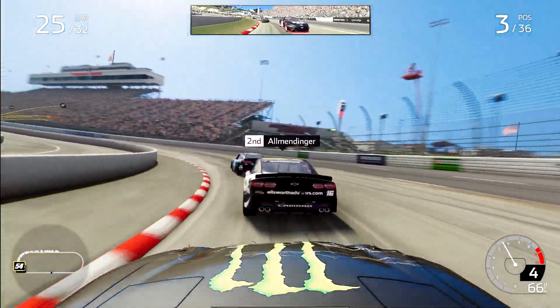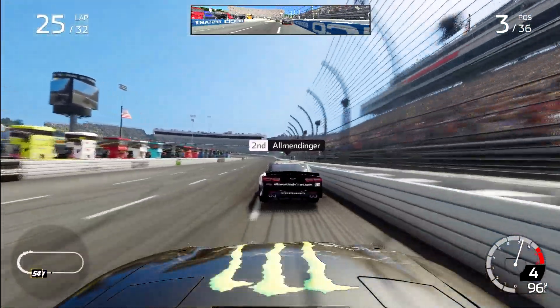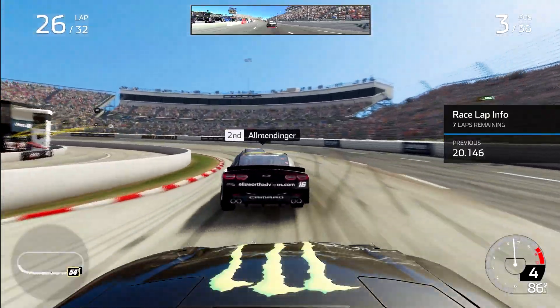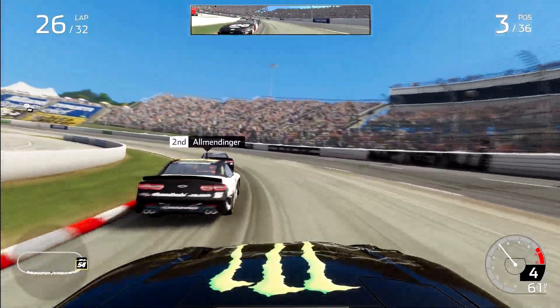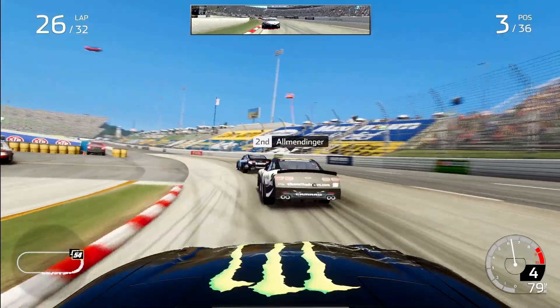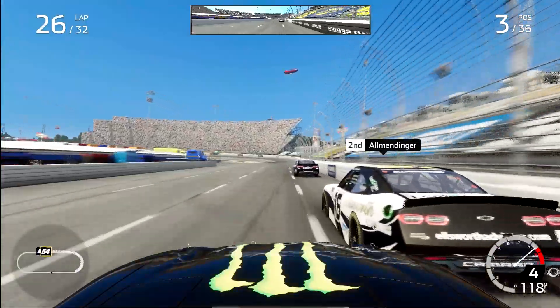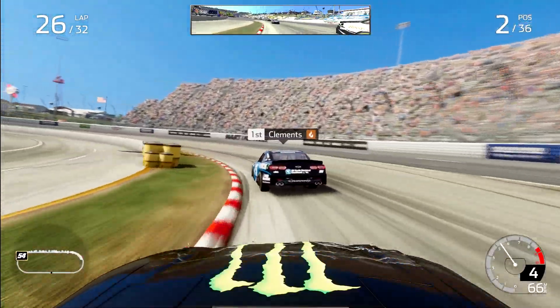Austin Cindric is about to get the bump as Gibbs sends one up the inside exiting turn two. Side by side down the back straightaway with that number 22 into turn three. And hello AJ Allmendinger — going to try and get very close to his rear bumper. We're not going to move him quite yet, but heading into turn one we get to that rear bumper of the number 16. We take second place.